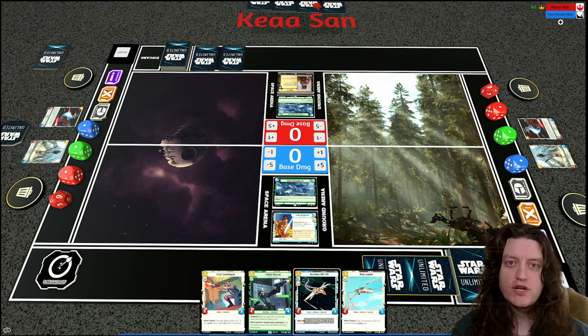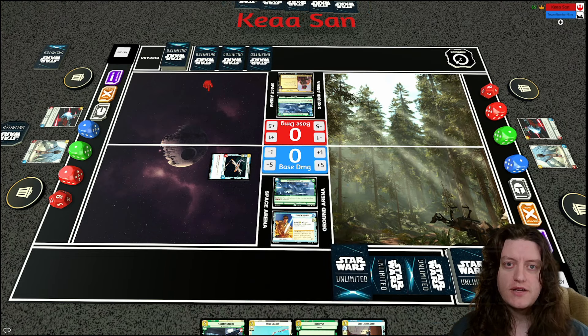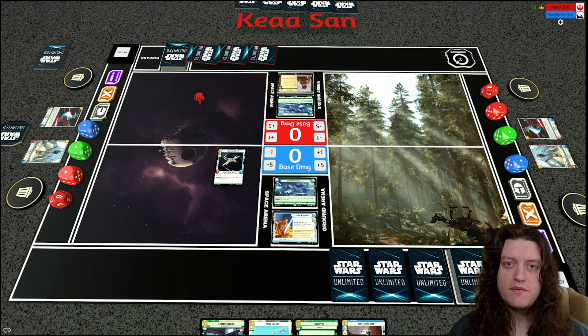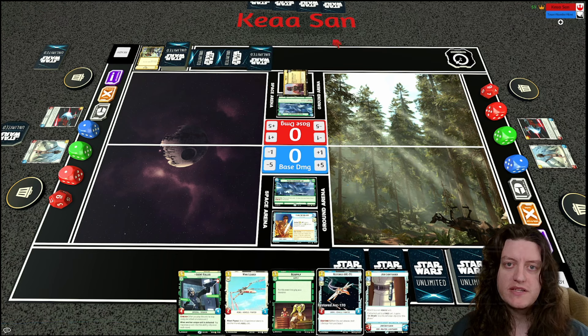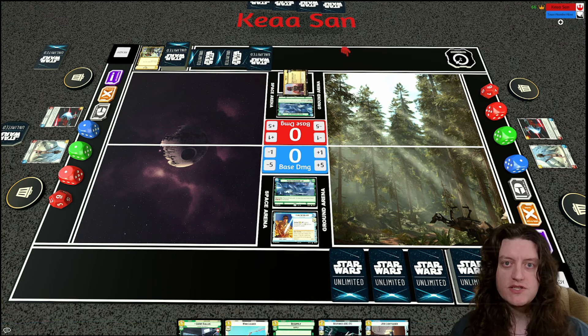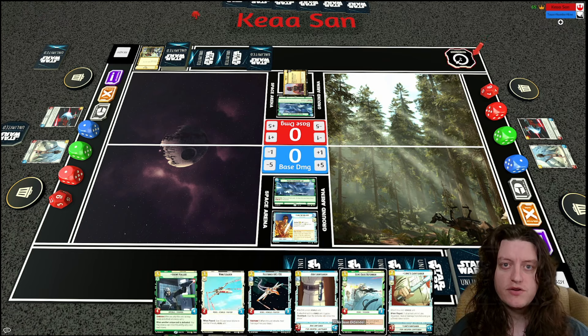On this first turn, Kisan misses his turn-one play, which I'm fine with. I play a Restored ARC-170. I could Wing Leader it, but I'm thinking about a Resupply instead. My opponent plays a Waylay, sending the ARC back to hand. That's something to think about when playing against Cunning — attachment-based or extra-stats plays can be risky.